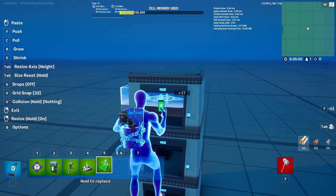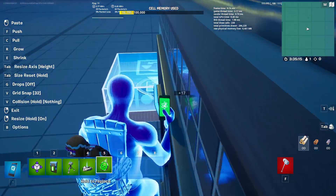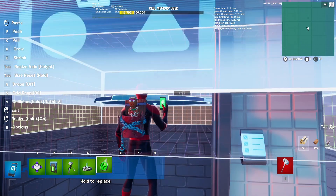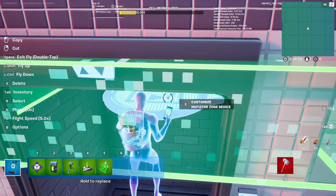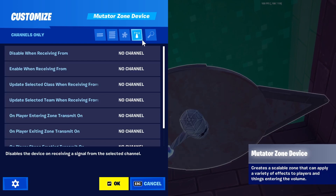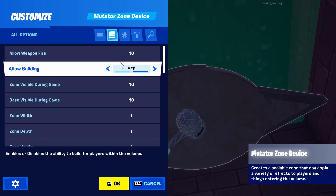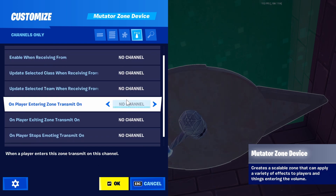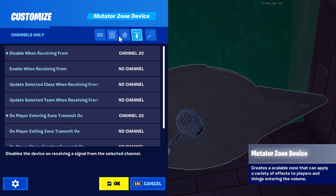Shrink the mutator zone down and line yourself up right on the doorway, then bring it down to just your head size so it triggers as soon as it touches your head. We want this one to activate when we go to level three, so enable it when we press the level three button. Set entering zone to transmit on channel 23.